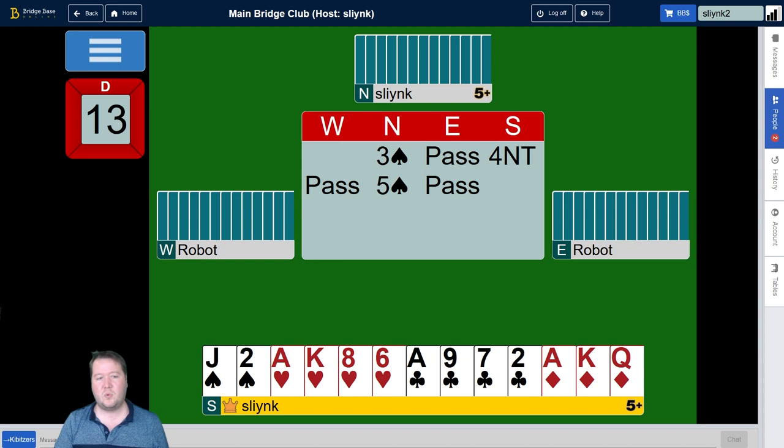Let's look at a hand or two and talk about my general approach. When considering bidding a grand slam there are two main pathways. One, which is commonly taught, is that you just need 37 points to bid a grand slam — but this happens extraordinarily rarely, which is why many people don't bid grand slams. The other way is hand visualization: I imagine what partner's hand could be like and think, can I count 13 tricks? If we can get 13 tricks, we can bid a grand slam.